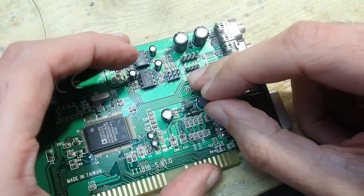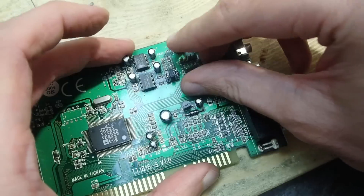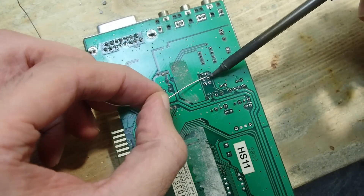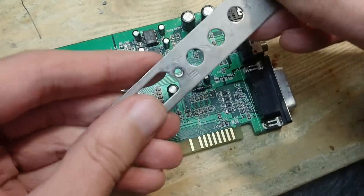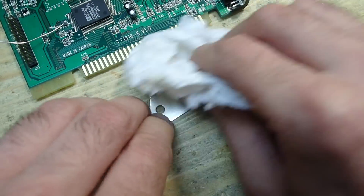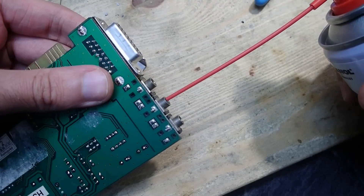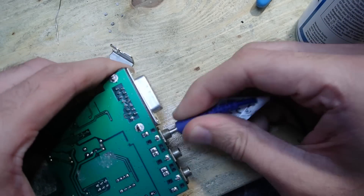When soldering two rows of pin headers, it is easier if you put some jumpers across them — this way the pins will stay upright and parallel to each other. I will not exchange the audio ports since they look quite good. I hope they are in just as good shape on the inside. I'll just add some DeoxIT to clean the contacts.